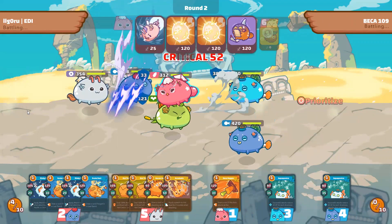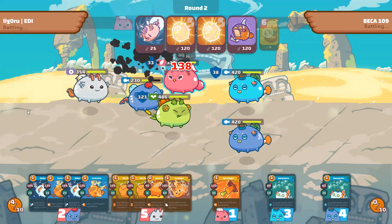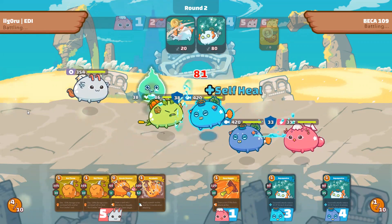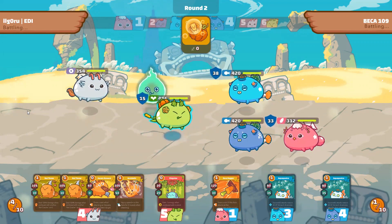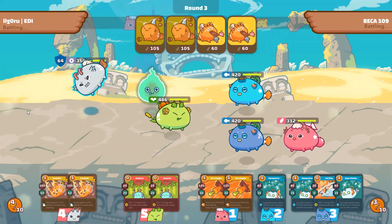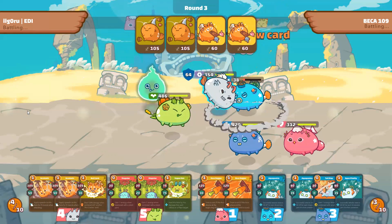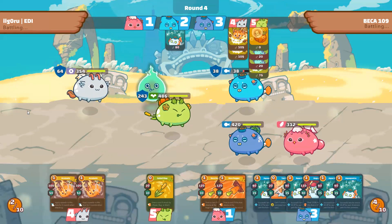I usually skip turn one to wait for my Shrimp combo, and this turn two goes really bad for me. Just like in the previous game, he snipes me right away and I couldn't get any value for my Aqua — what a shame. I think he doesn't attack me here because he wants to go for the backdoor again, or because he thinks I'll brick-wall the plant. One of the hardest challenges in Axie Infinity is knowing when to attack based on the opponent's team. If he kills my plant fast, it's game over, but he decides to wait.